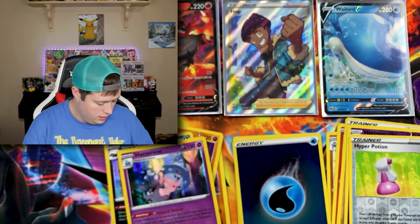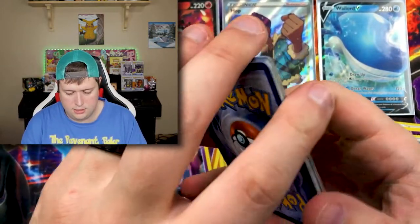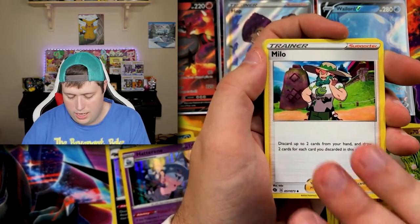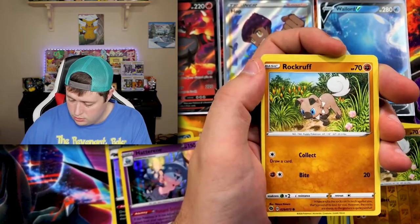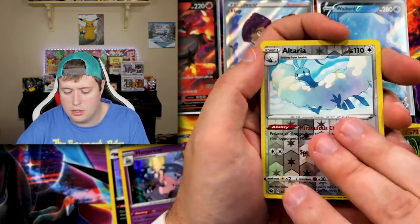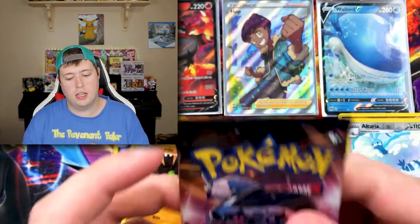Double V pack, you are letting me down — do not let me down! There's the code. We got a reverse holo, a Grass Energy, a Turffield Stadium, a Milo, a Great Ball, a Pokéball, a Potion, a Rockruff, a Cacnea, a Trubbish, a reverse holo Altaria, and a Zygarde holo rare. All right, putting those over where they belong.